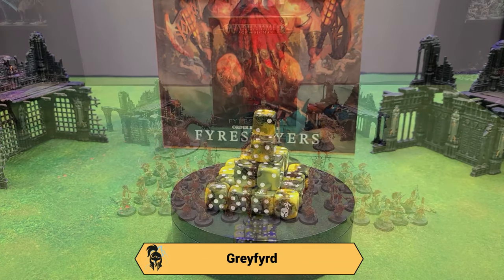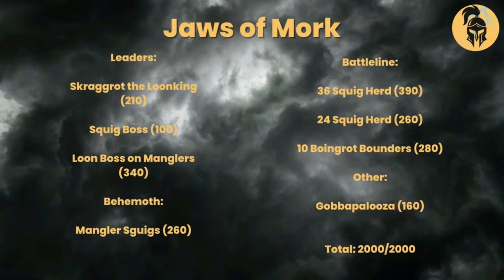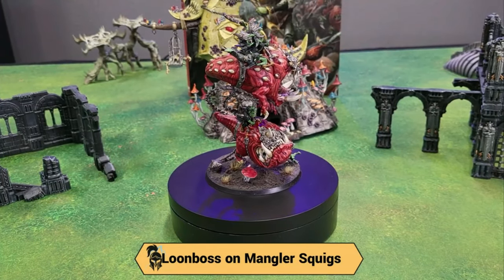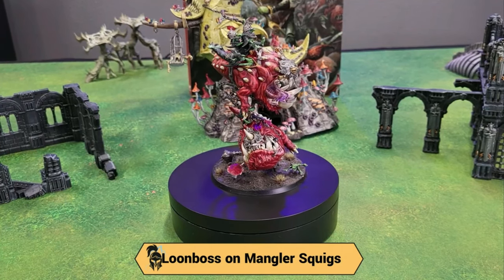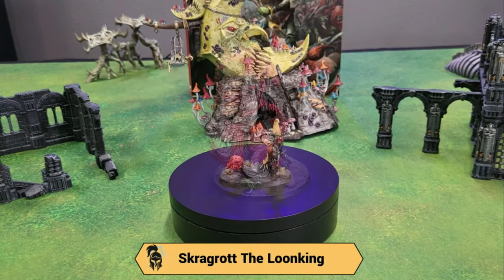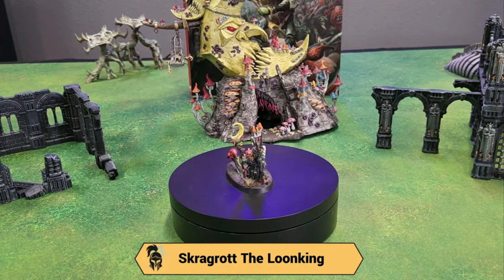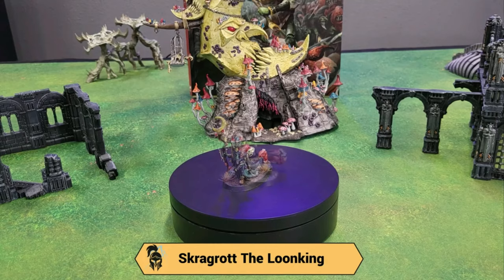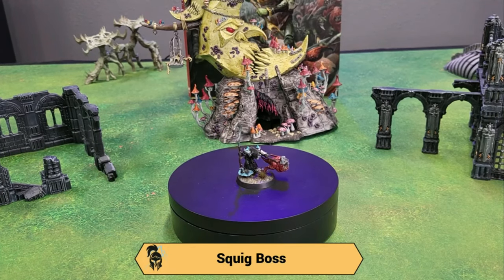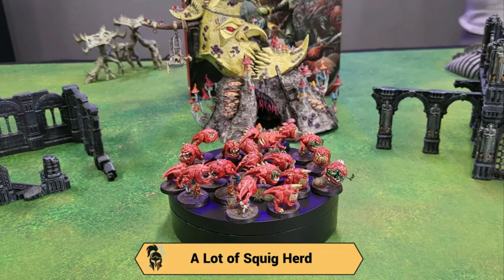Those are the Battleshock dice we'll be rolling today — they roll really well. That is the Fyreslayers list. Now here's Ted. I'm running Gloomspite Gitz — Jaws of Mork — which gives me an extra attack on the charge with all my squigs. I have a Loonboss on Mangler Squigs as my warlord with Fight Another Day and Climbing Claw, so he's minus one to hit and he can hit-and-run away. I also have a regular Mangler Squig to serve as a linebacker.